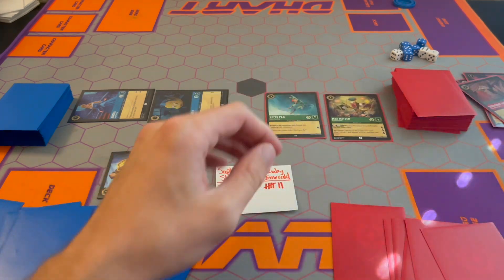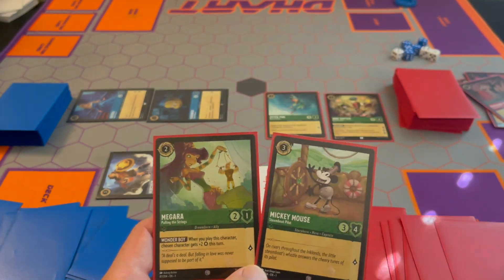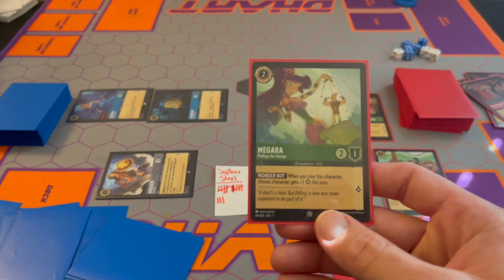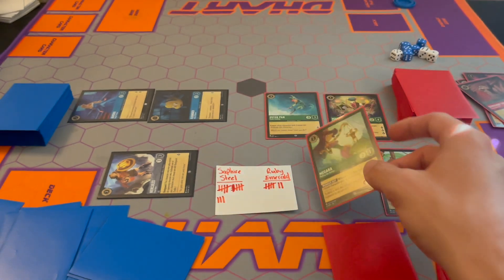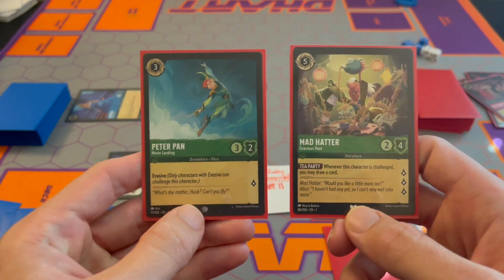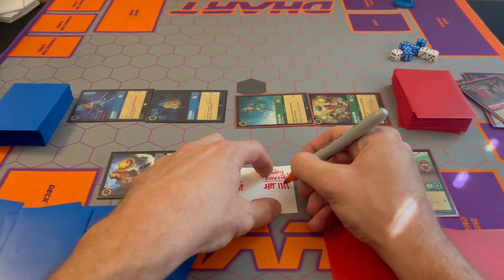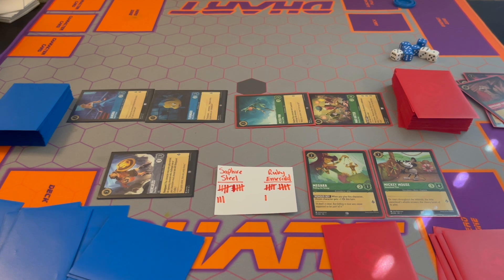Ruby Emerald — put everybody up. Draw a card — it's a Mickey Mouse, vanilla, for five. I'm going to exert five and play both of these. Meg says when I play this character, a chosen character gets plus two strength, but I'm not going to use that — I want to use Mad Hatter and Peter Pan. I'm just going to quest with these two and try to catch up — that's four lore. One, two, three, four. I'm at eleven, but my enemy over here is at thirteen — a little bit ahead.